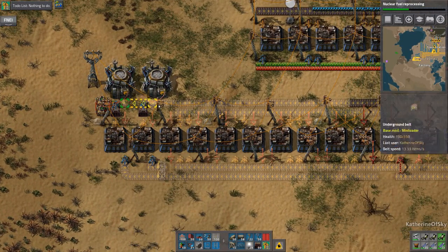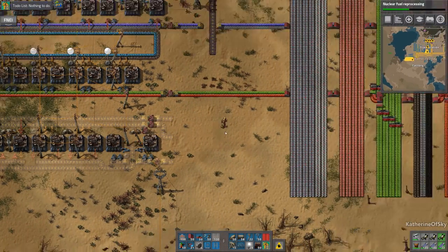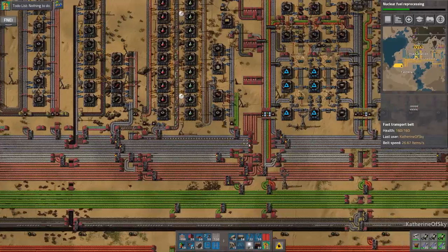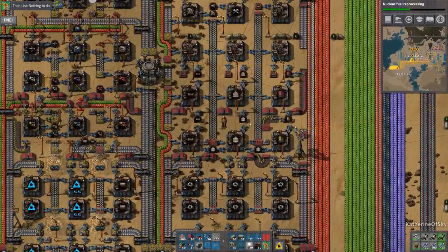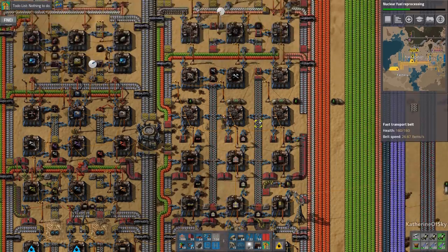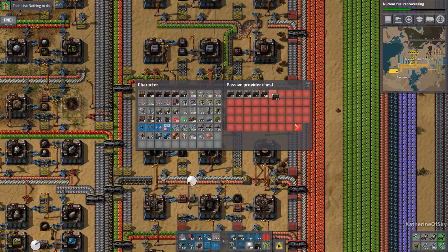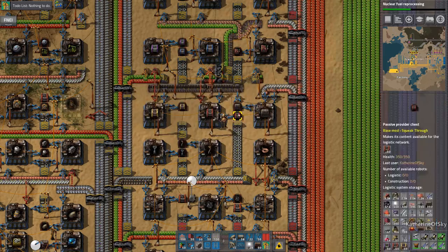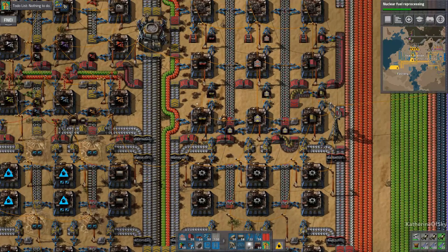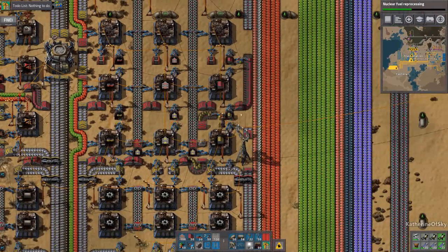We're going to need — I really don't want to convert these to reds on my own. We'll grab some of the belts over here and stuff so we can get this organized. Let's grab like 200 there. Wow, I have so many chests in my inventory. Let me put away these steel chests — I really do not need them at all. I'll take a half stack of those and the undergroundies.